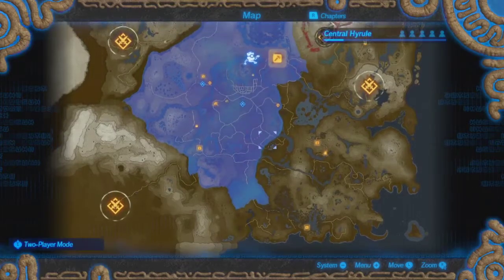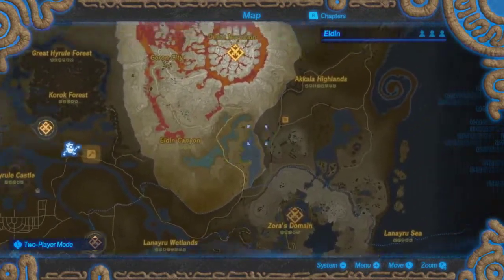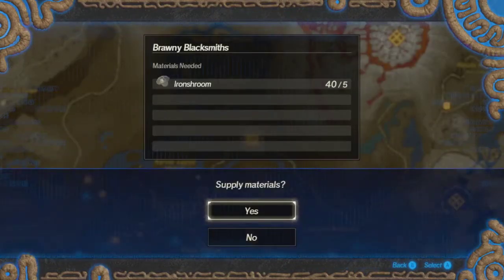So as we figured out last time, we have to do the four main missions, but I kind of want to see what the other stuff is going on. Brawny Blacksmiths — the blacksmiths of Highwall have been trying to make their bodies burlier for smithing. They trained day and night, and now get them what they need to be in top shape for work.